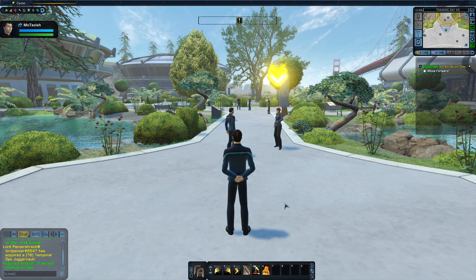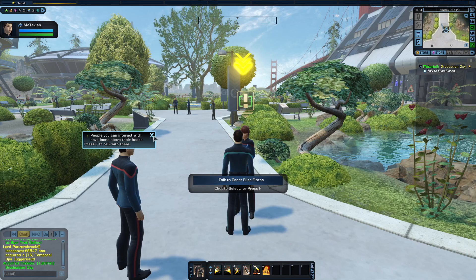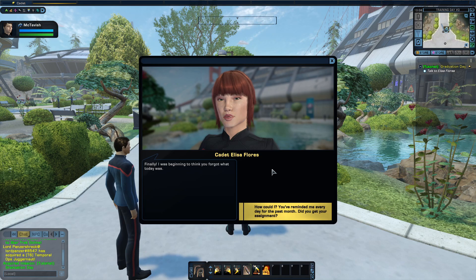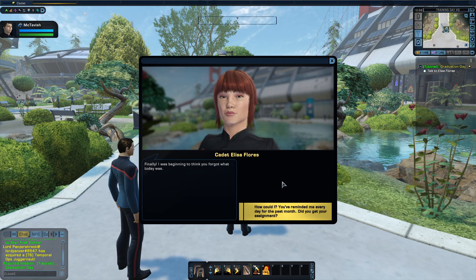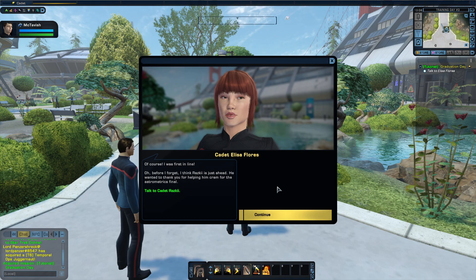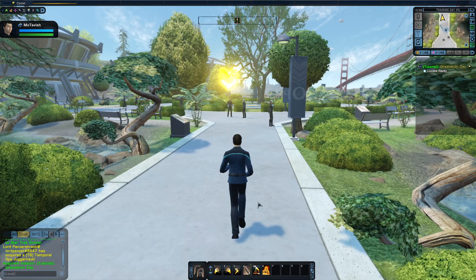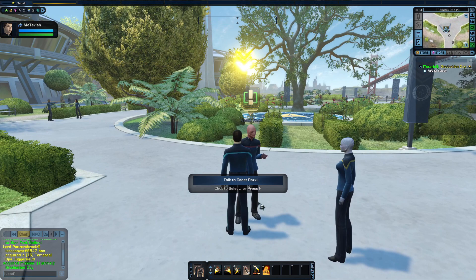We're actually going to be meeting a lot of our crewmates. We're starting off with this person. We're going to talk to Cadet Elisa Flores. How could I? You reminded me every day for the past month. Did you get your assignment? Of course, I was first in line. Oh, before I forget, I think Rasky is just ahead. He wanted to thank you for helping him cram for the astrometrics final. So we need to talk to Rasky over there.